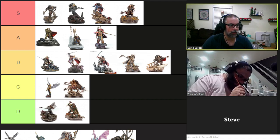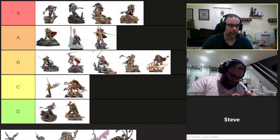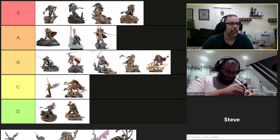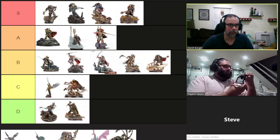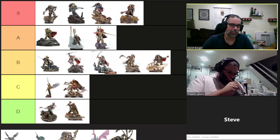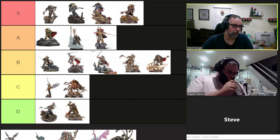His armor is a 2+ armor save and 4+ Invulnerable, and he has Shrouded 4+ — it has been FAQ'd that he keeps Shrouded even though Primarchs are Fearless, so he always has that mitigation unless something like Night Vision cancels it. He's the Shadow Lord: when he uses Hit and Run, the controlling player rolls an additional die for the distance moved and discards any one die of their choice. He also gets to reroll all failed Shroud rolls while in or after leaving a unit until the start of your next turn.